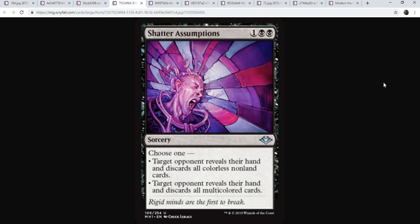Finally, before we get into the top 5, we're going to talk about Shatter Assumptions. Some people were very excited about this card. It's a 3-mana sorcery speed discard spell — you choose one: the opponent reveals their hand and discards all colorless non-land cards, or they do the same with all multicolored cards. The second mode is not really playable in Modern. The decks that play a ton of multicolored cards are generally still not playing that many, so the blowout potential is not even that high.